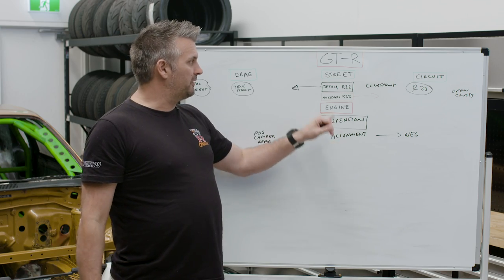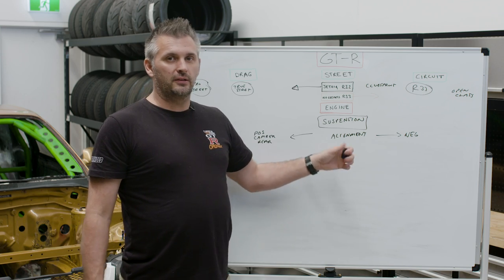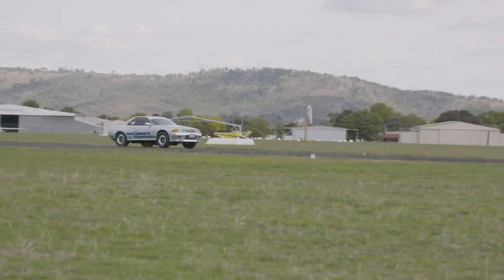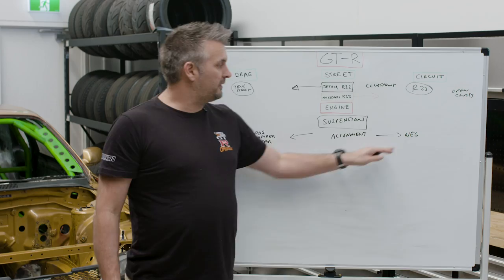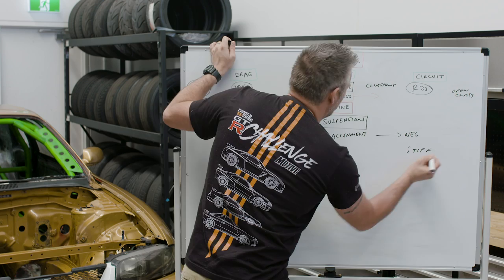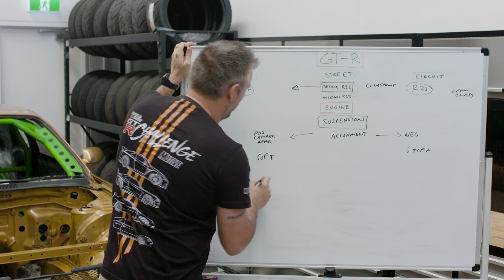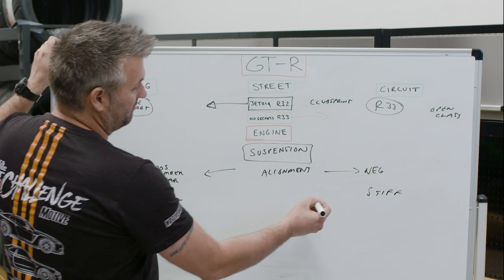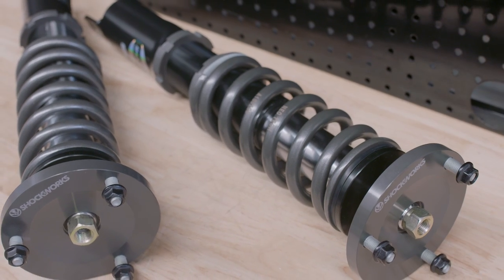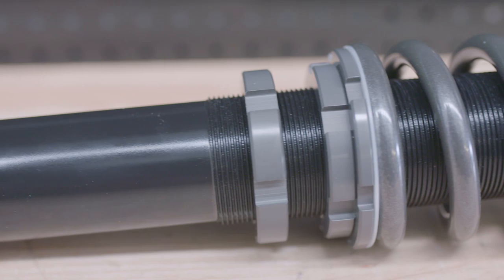The next thing is shock absorbers. For a street car you want comfort but enough compliance to throw it around a corner. In a drag car you go softer so it squats. But when you go circuit, you go stiffer. For our R33 we'll be somewhere in the middle-to-stiff range. Shockworks will do the coilovers — they did a brilliant job on a Porsche. Chris will tune them to suit circuit more than street. That's just the trade-off you have to accept.